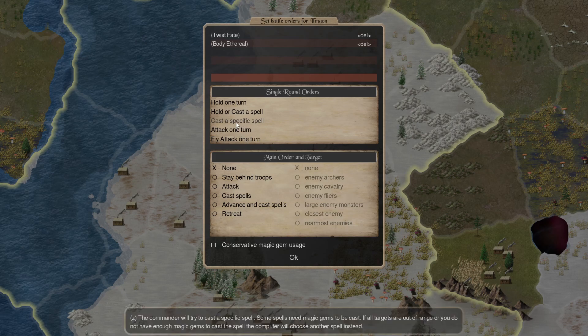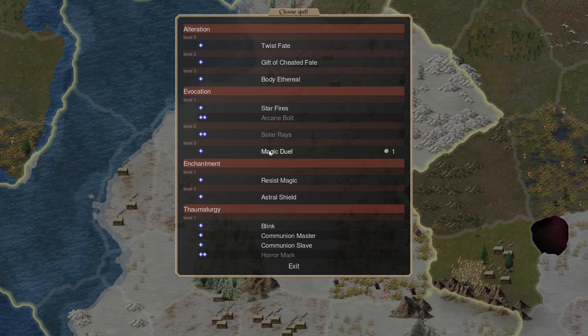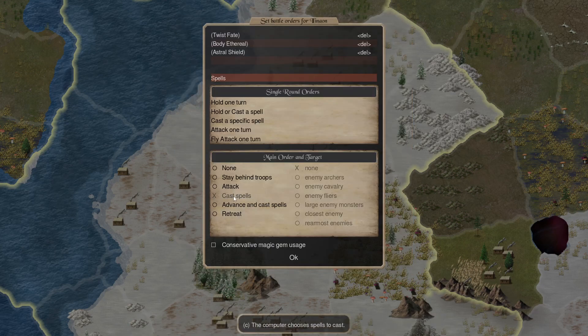Body Ethereal, so he doesn't get hit so much. Astral Shield — more opportunity around the mage; anyone trying to strike that will get mind blasted, dead or unconscious by the force of the shield. Magic resistance can negate that — basically paralysis. So Astral Shield, then Cast Spells.